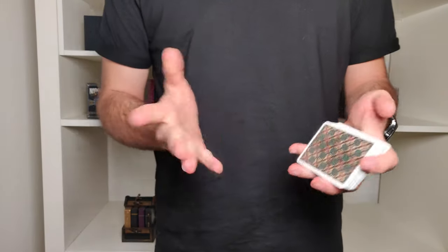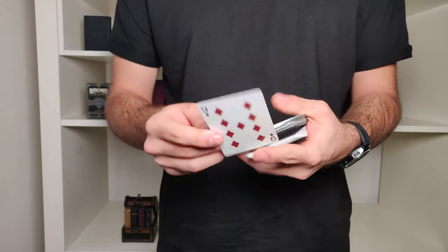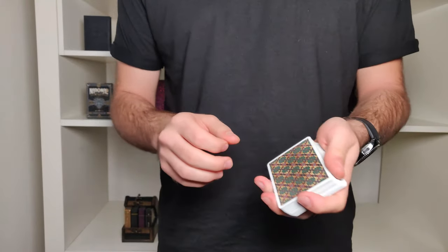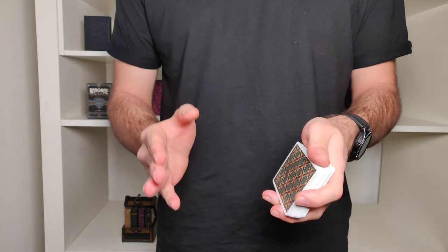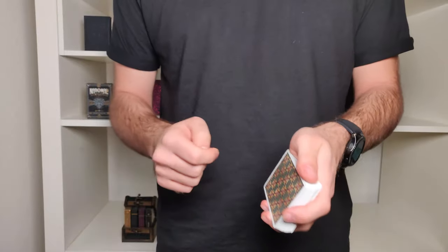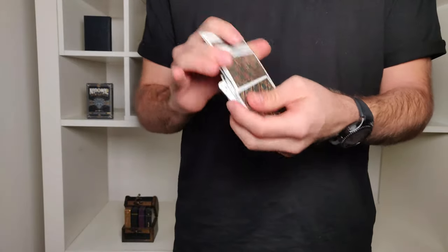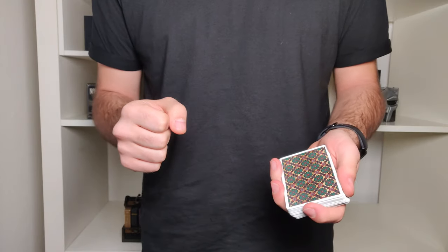So guys, for this one, just go ahead and touch any card that you want — let's say this one over here, the nine of diamonds. Please remember your card and don't forget it. Now with this effect we will try something pretty special: you will try to find your card on your own. As you already know, it's roughly in the center of the pack, so I'll just give these cards some quick shuffles just to make sure that you can't keep track of your card.